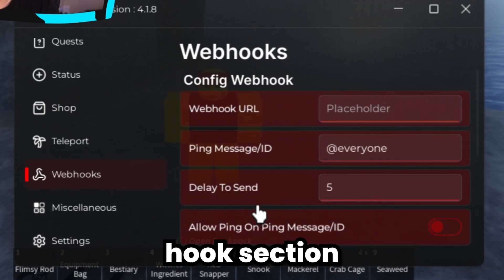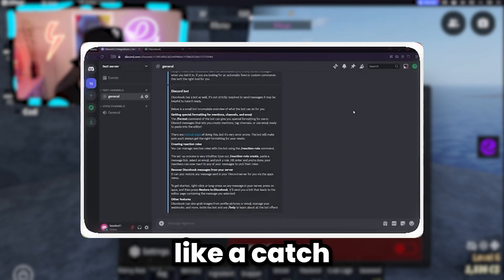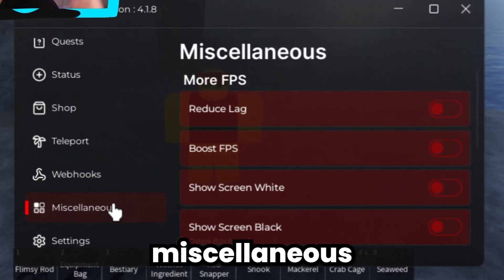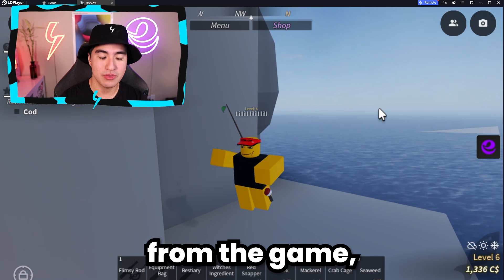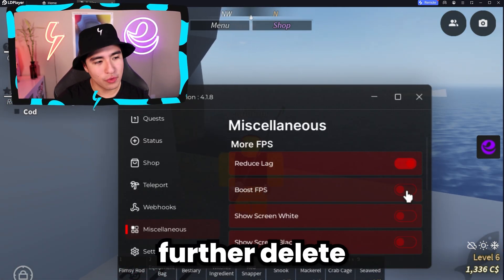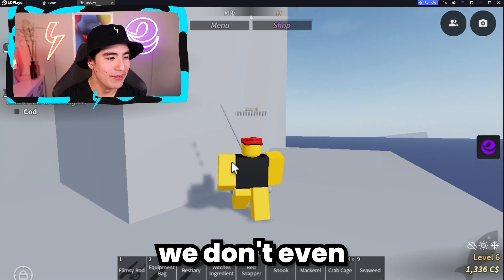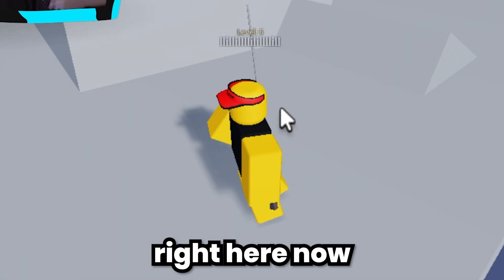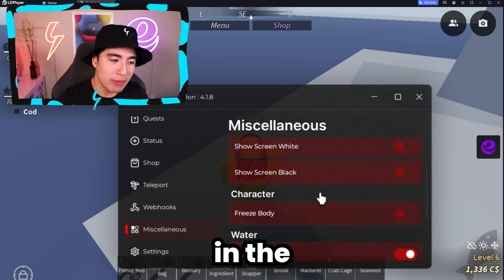There's a webhook section where you can add a webhook to your Discord server, which will notify you when you get catches or fish of a certain rarity — very useful when you're auto farming. In the miscellaneous section, there are features like Reduce Lag, which removes textures from the game to help your FPS, and Boost FPS, which deletes all textures entirely. As you can see, everything is really gone — we don't even have a face anymore. It really cuts down on everything you don't need, which is great for auto farming in the background.